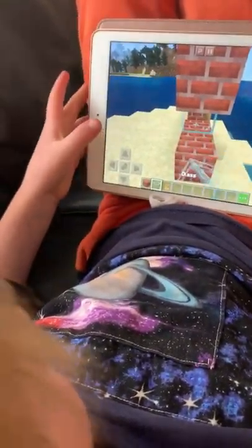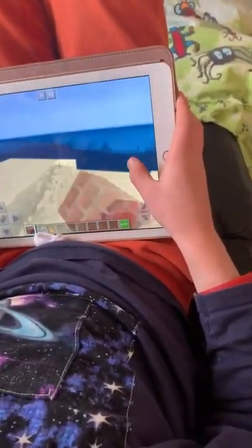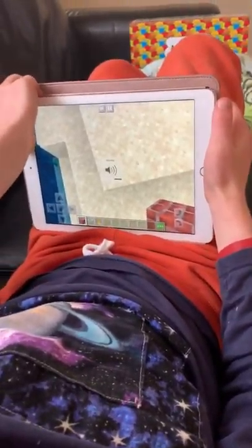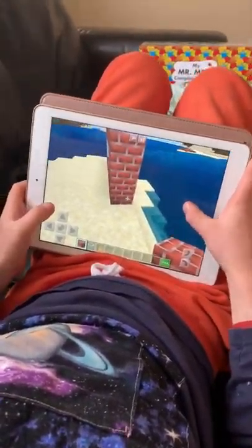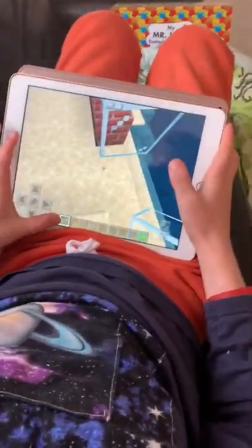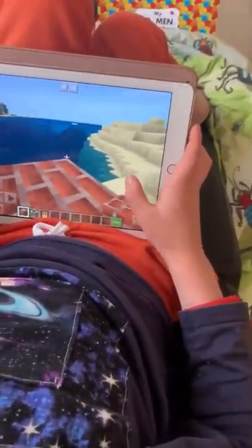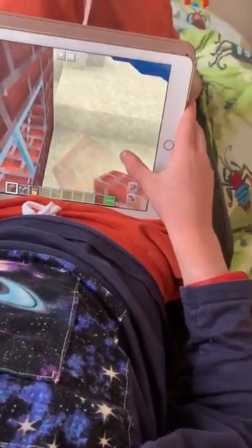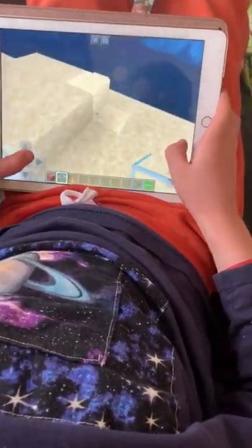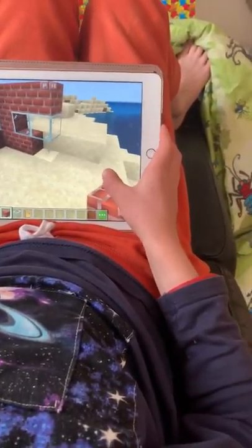It's an elephant and his name is called Dumbo for some reason. I'm just gonna get rid of this sand. This is a noob house — noob house is made out of dirt. I'm just gonna go ahead and build. This is like the worst house I've ever built.